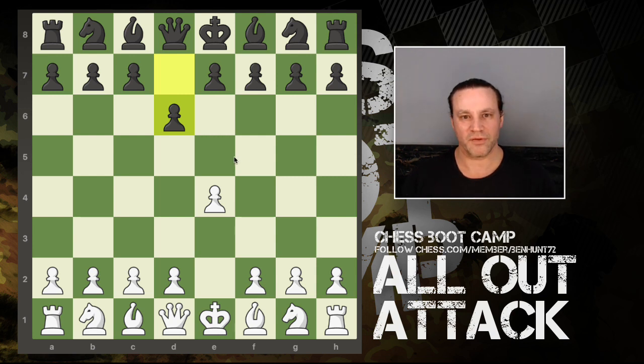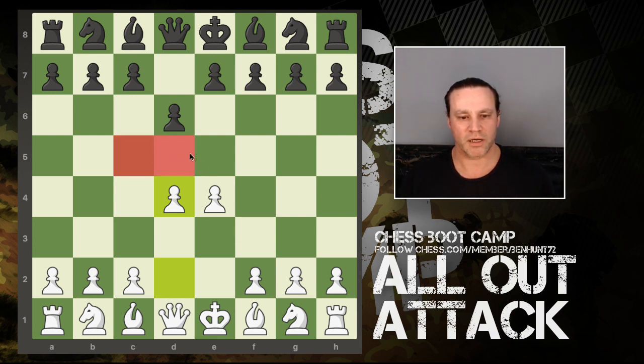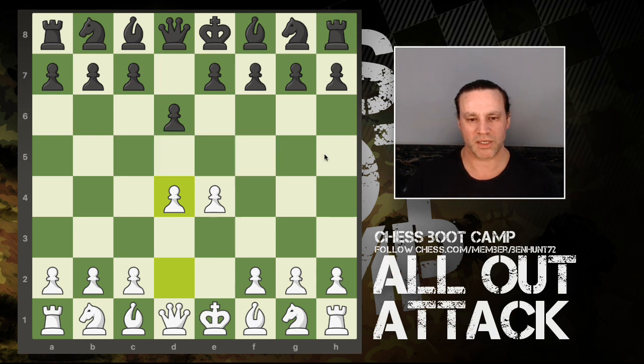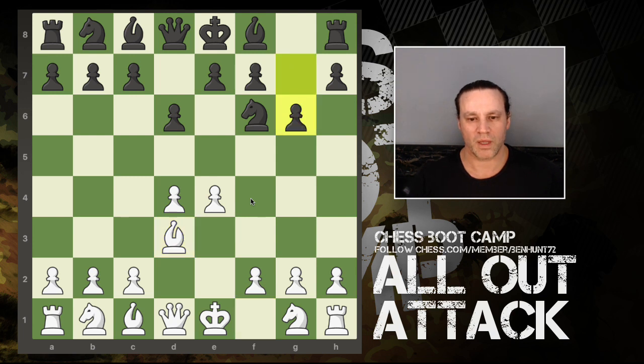I progress with d4, occupying the center and covering these key squares. Black then continues with knight to f6, I bring out my bishop to d3 protecting the e4 pawn, and we have g6 - so clearly we're looking for this bishop fianchetto and the king is going to be castling kingside.